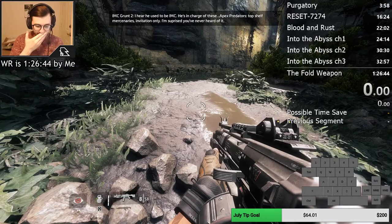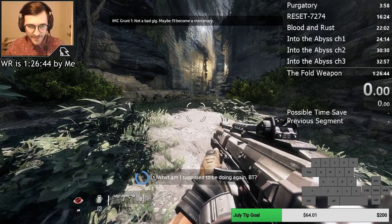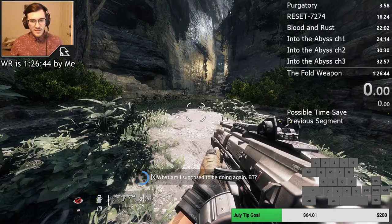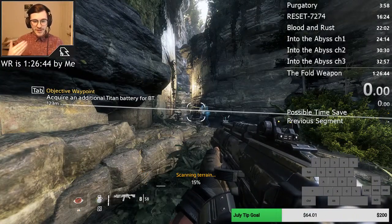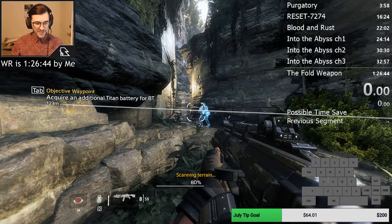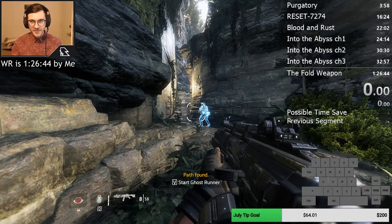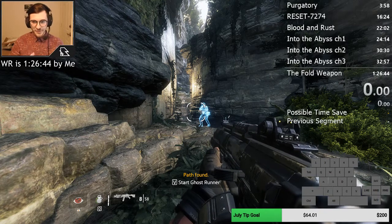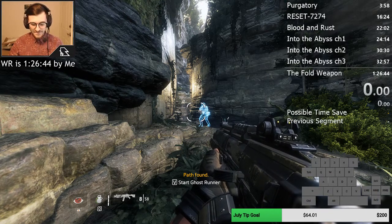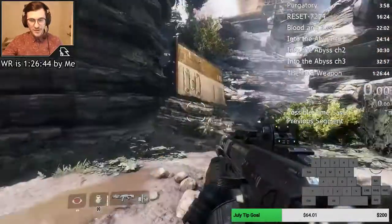Coming up is one of the most difficult sections in this run to do optimally. Coming down here, we have a bunch of walls. The time save here, if you can chain your wall kicks together, is immense — it's huge. If you look at my latest BT world record, the 12:14 BT, I get this section pretty nicely. If you're able to chain wall kicks together all through here, you can actually do a huge jump at the end of it — such a huge time save.